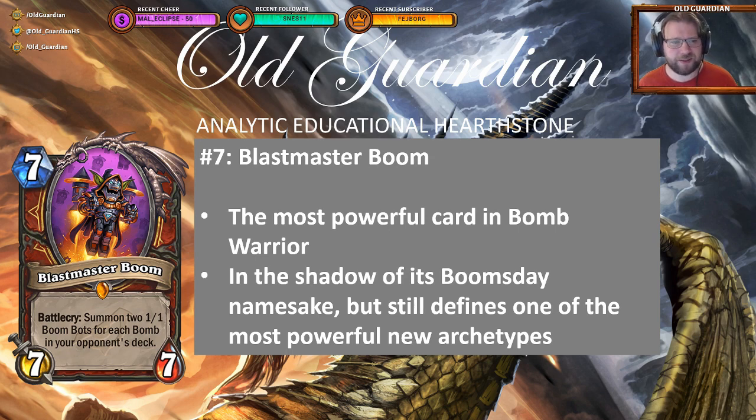In the grand scheme of things, Blast Master Boom is overshadowed a little bit by Dr. Boom, Mad Genius — its namesake from Boomsday Project, the hero card — which is possibly the strongest warrior card at the moment. But still, the power of Blast Master Boom when it comes to Bomb Warrior cannot be denied.